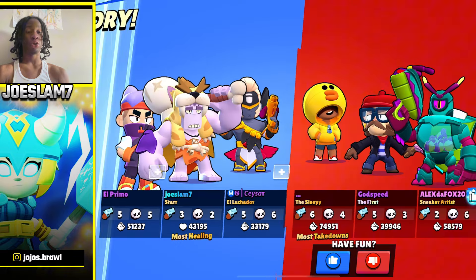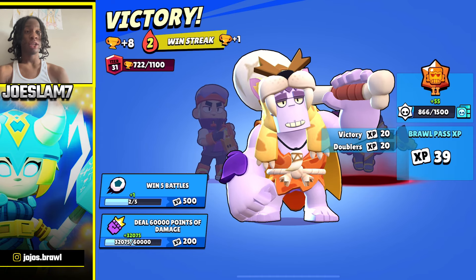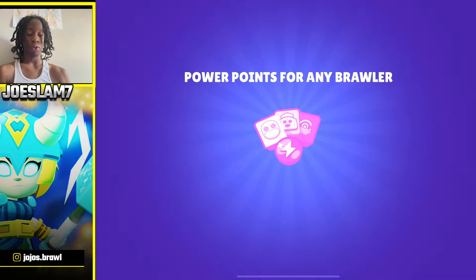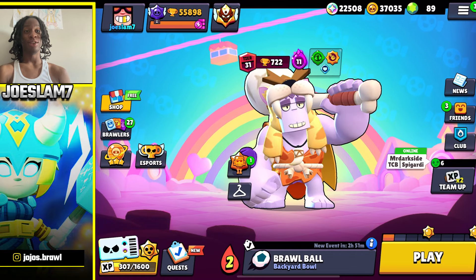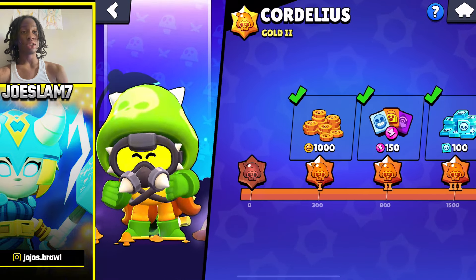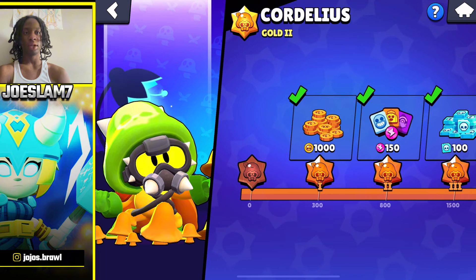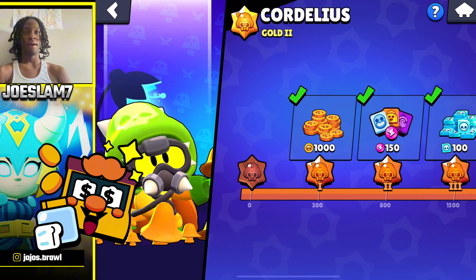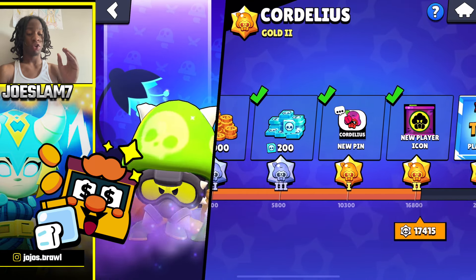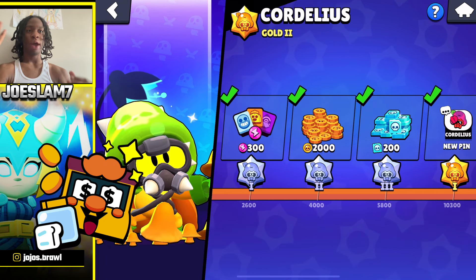The most important thing for you to max out your account single-handedly is your mastery. Grind the mastery. There are new brawlers coming every single update and with new brawlers come free rewards — all you have to do is play the game and get a couple of wins. In bronze, you could get 750 to 1000 coins just for grinding a brawler to bronze one, which is just a couple of games and wins. With 80 brawlers, you're looking at 80,000 gold.